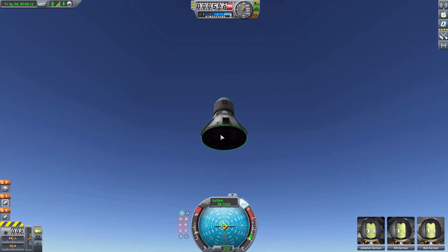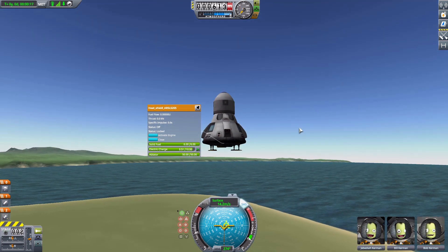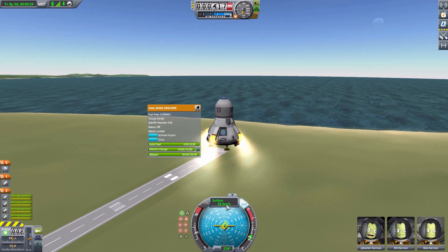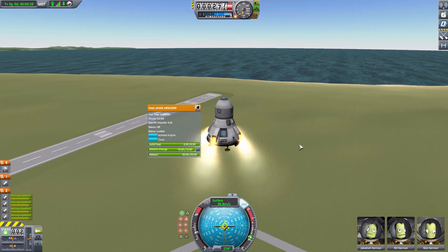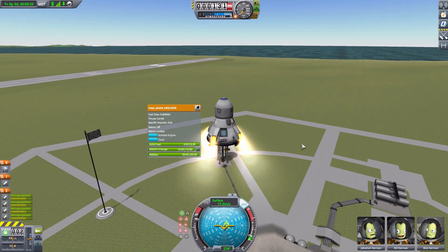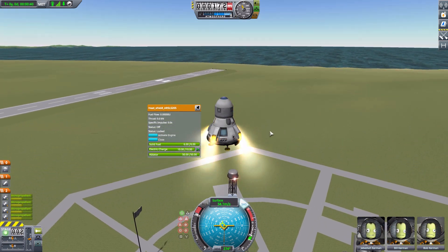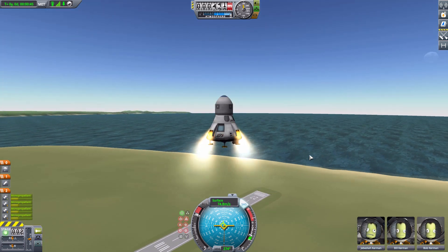A slow ascent with this solid rocket booster — but that's all we really need to show these off. We'll drop the booster, open up the legs, and now that we are descending, activate the rockets. There we go — a nice little plume coming out, and we are slowing down. Not as much as hoped, but we can throttle up more. And actually, if we go all the way up, we'll start flying back up again — rather than landing. They are quite nice little engines using that monopropellant.